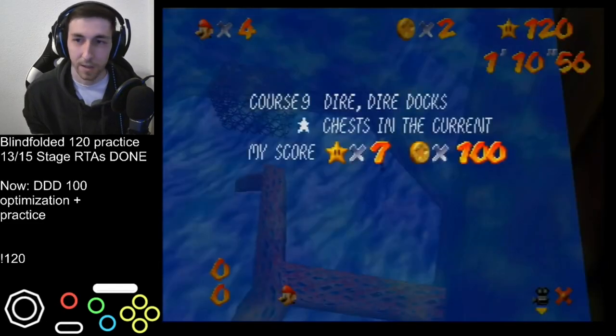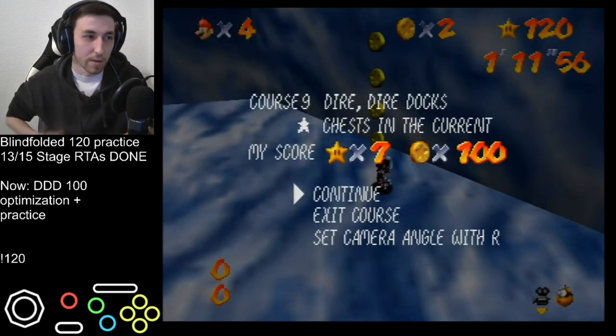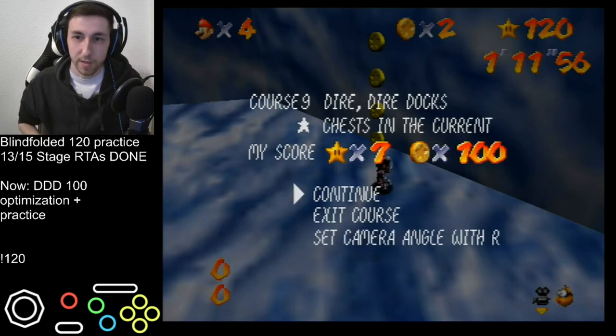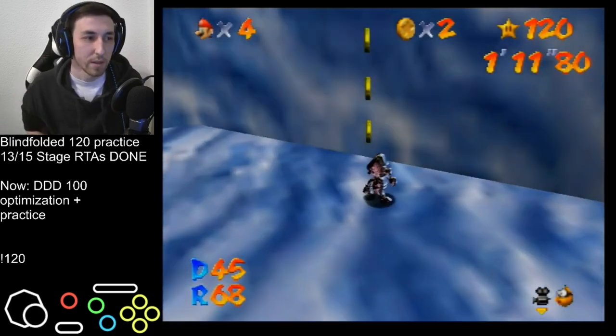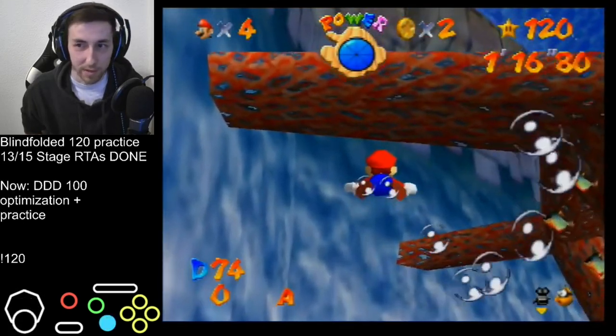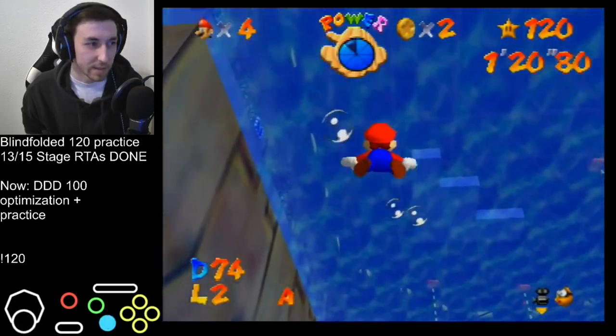He completely misses the coins - he sticks to the left of the coins and we have to readjust to the right to get them. Now the lock cam is exactly the same, the notches are exactly the same, the position is exactly the same, the camera setup above the water is exactly the same. So what causes this inconsistency?